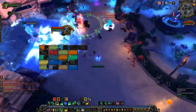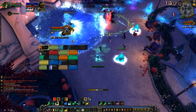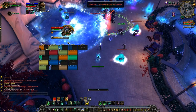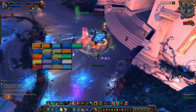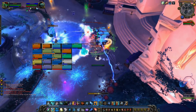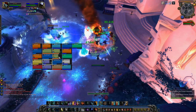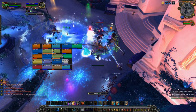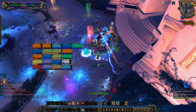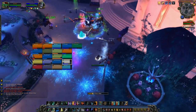Nine times out of ten you can't get out due to server lag or slow reaction time — only classes with blinks or movement speed increases really can. So ultimately we had players simply stand in the circle, taking ticking damage, with healers on top of them to carry it. However, whenever the add teleported into melee — on top of tanks and melee DPS — we used healing cooldowns instead.